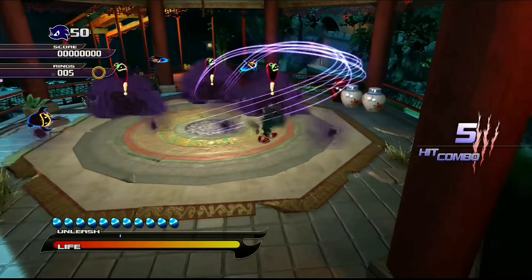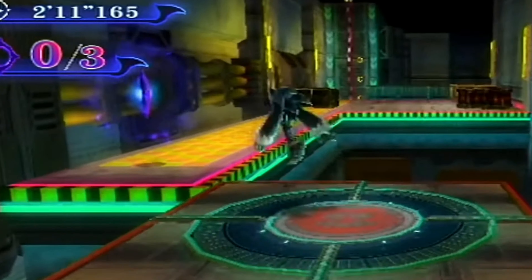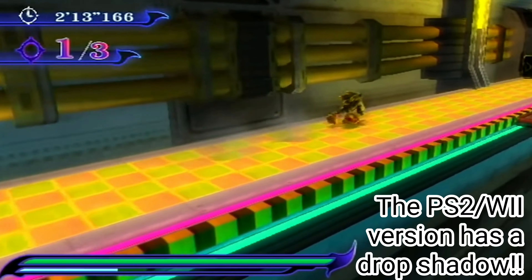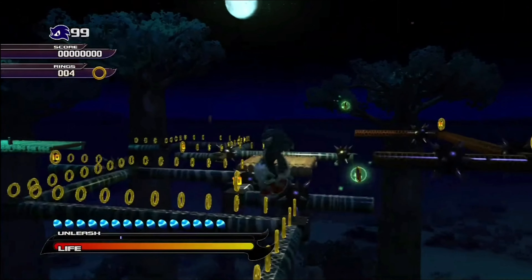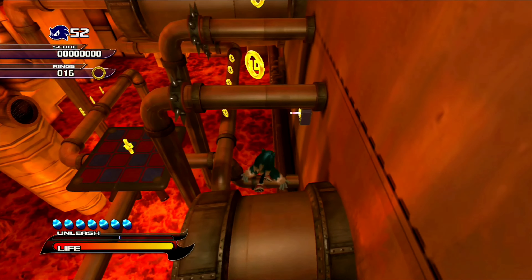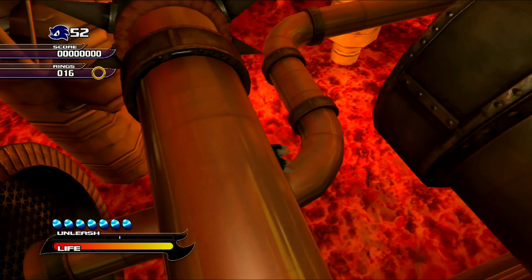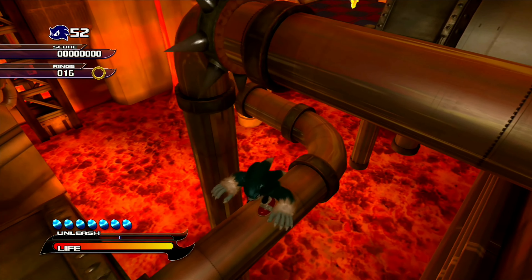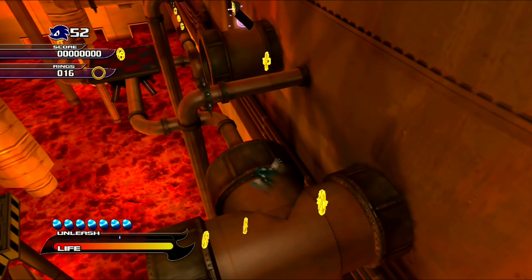His attacks should also be faster. Something else that should be added is a drop shadow so that when the werehog is landing somewhere, you can see where he's landing. In stages like the balancing level in Mazuri at night time and also Eggman Land, it would be so helpful to know where the werehog is going to land rather than him falling to his death and you having to trial and error. A drop shadow would really help.